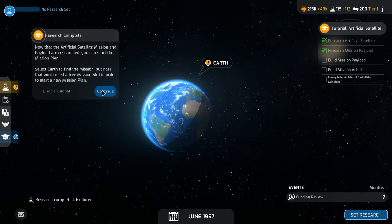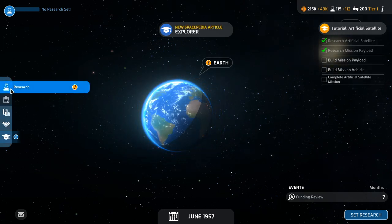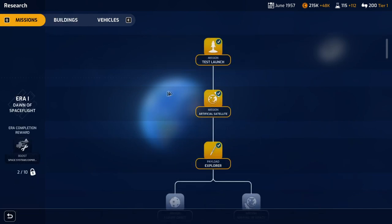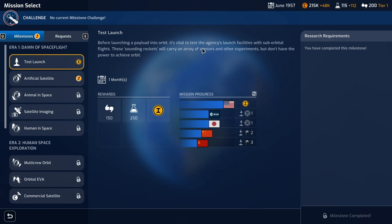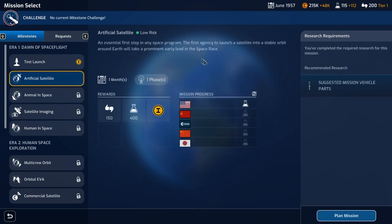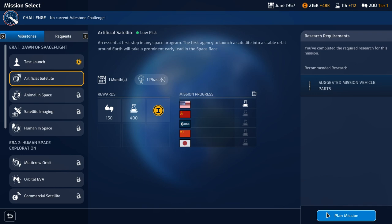Explorer research is completed. So that's the second check mark here. What do I need to do now? Build a mission payload. Nothing's being researched right now. So the test launch is complete — before you're launching a payload into orbit, it's vital that we test the launch facilities. We've done that, so we're ahead there. The other guys are doing it in a month. Artificial satellite is the next mission. We're going to plan it. It's a low-risk mission. The suggested parts want me to research boosters for Vanguard and Viking, so that's what we'll do. But we will plan the mission.